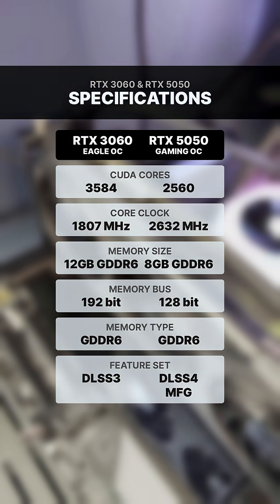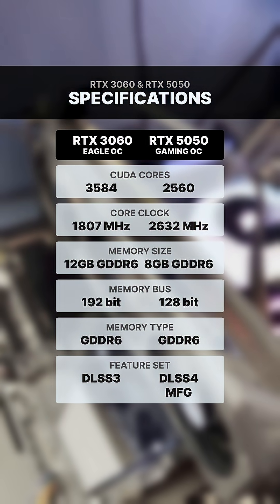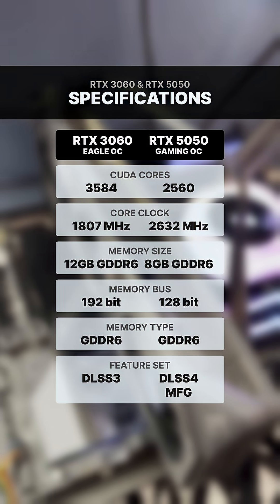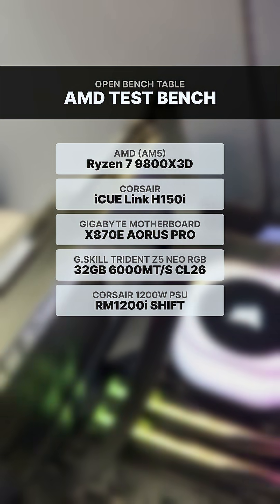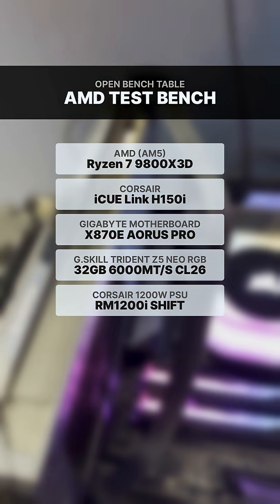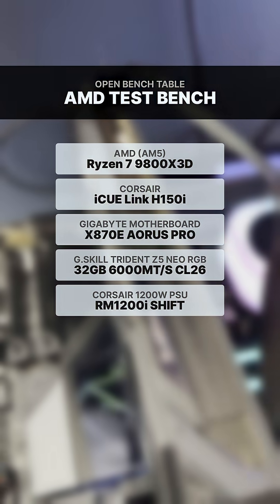Looking at the specs alone, the 3060 actually seems stronger — it's got more CUDA cores, more memory, and a wider bus. But as we know, performance isn't always just the numbers on paper. So I upgraded my test bench with faster memory and a new cooler to give both cards the best-case scenario, and tested them across three modern titles at 1080p and 1440p.